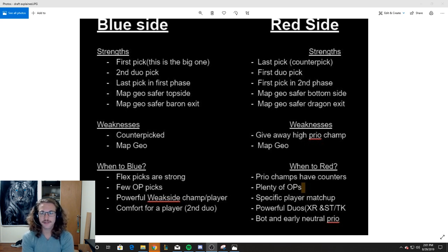Map geography is something less talked about for red side too. You can have a safer bottom side. It's harder for the enemy jungler to actually get behind you and execute a dive because you don't have the tri bush behind you. If you're playing aggressive, really the enemy jungler has to access you from the river. Just like on top side, your team can protect that from happening. And at an even lane state, it's kind of hard for the enemy to get behind you.